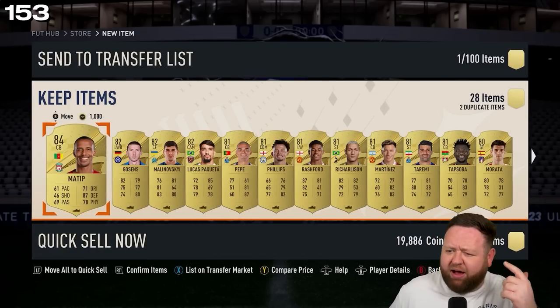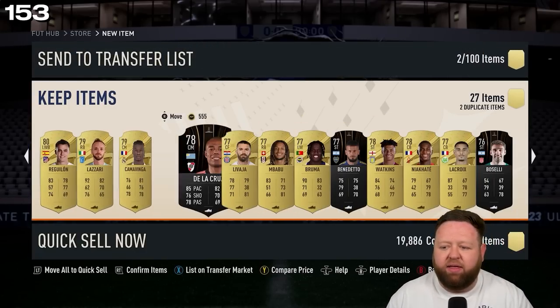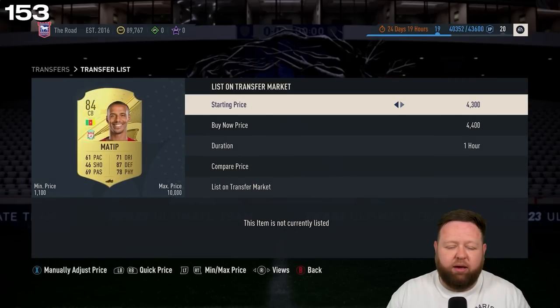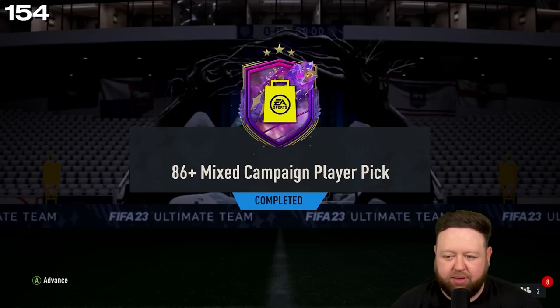There were a couple of informs in this pack as well — that makes up to about 180k, and then red player picks and non-tradable high-rated stuff. But yeah, if you sold all the tradable stuff there you'd get up to 200k easy.